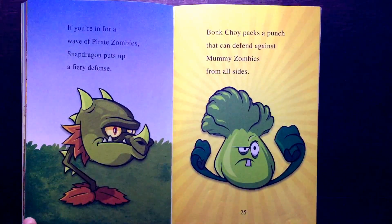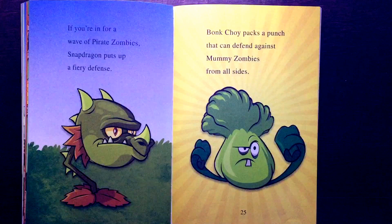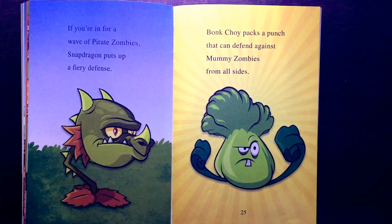If you're in for a wave of pirate zombies, Snap Dragon puts up a fiery defense. Bonk Choy packs a punch that can defend against mummy zombies from all sides.